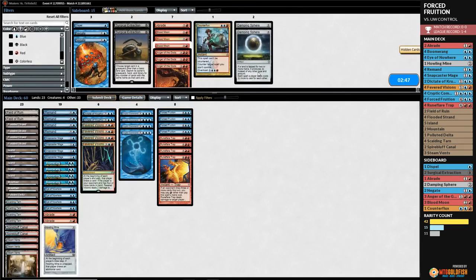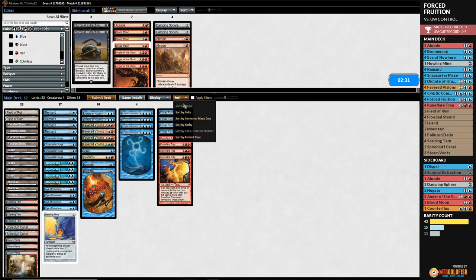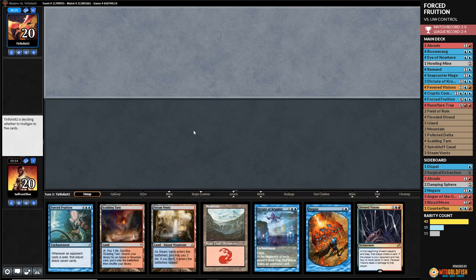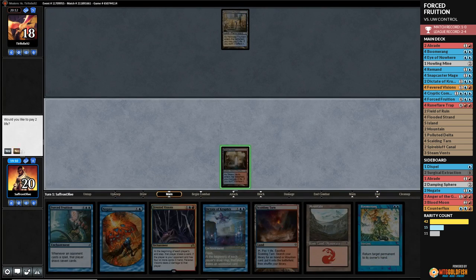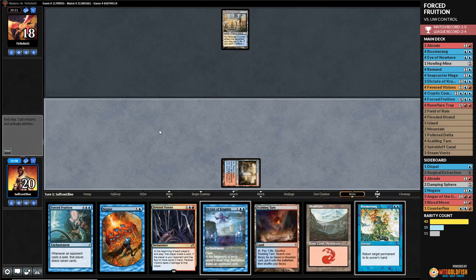We had our opponent at zero lands at one point, thanks to all our bouncing — and that was on the draw! Very good. We bring in Dispels, Negates, Counterflux, and cut Abrades and one Howling Mine and one Dictate for game two. We have a lot of card draw and a Negate — let's give this a go. No bouncy bounce — there's our Boomerang!